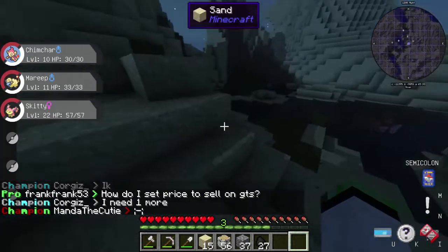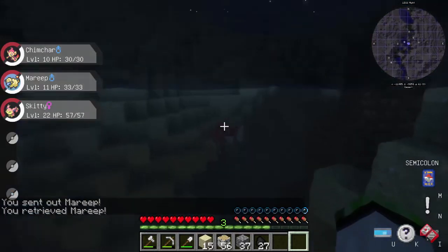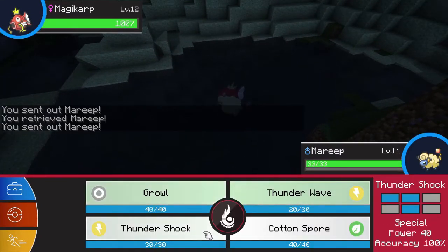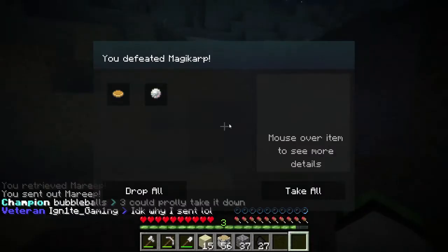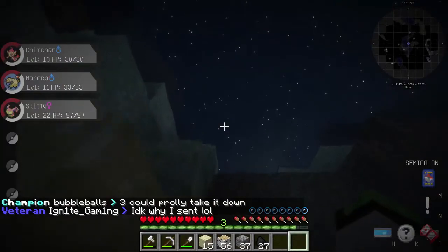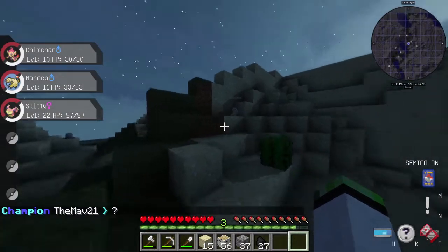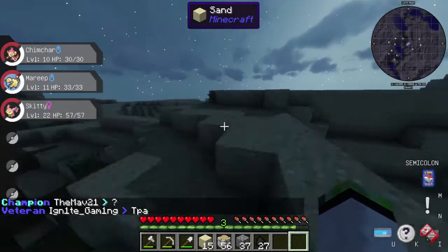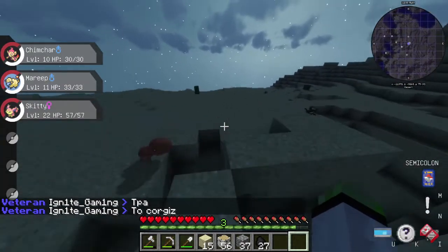There's a Magikarp — just gonna kill it, I have an electric type. We have to gamble too, I forgot about gambling. And there's a wonder trade. Oh, a Cubone! And a Diglett. I could kill it and then bring it to its mother.